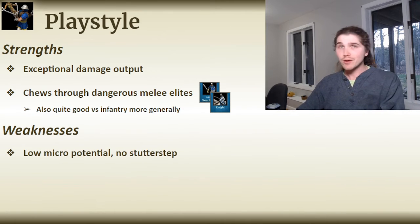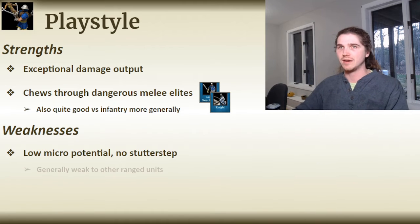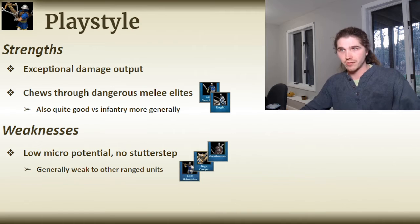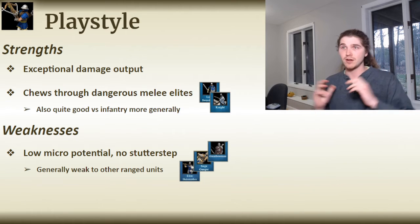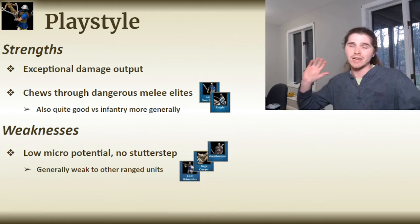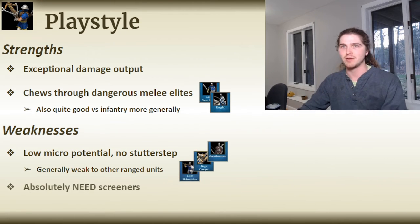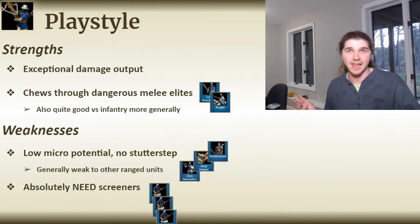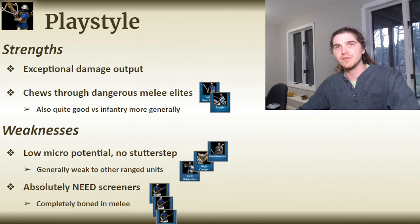In terms of weaknesses: they don't have micro potential — the fact that they cannot move and shoot is a big downside and forces them to play much more sedentary than the Bowman line. Unlike the Bowman, they are much weaker to other ranged units, especially the Mangonel line. Enemy Skirmishers are quite dangerous because you won't be able to take advantage of reducing pierce armor unless you get right up on top of them, and they can always outrun you due to your low speed. So in general, it's a ranged power unit that's not good against enemy ranged units, and they really need screening units in front of them — Halberdiers are their absolute best friend.